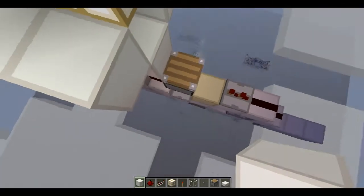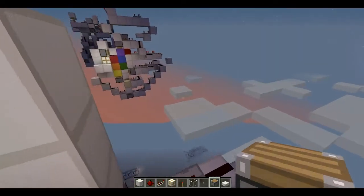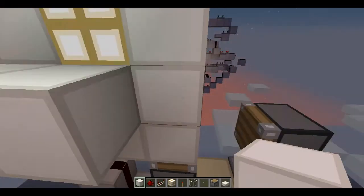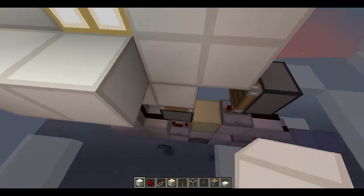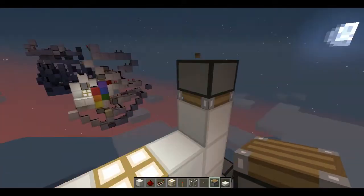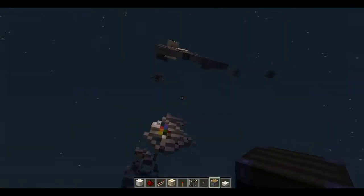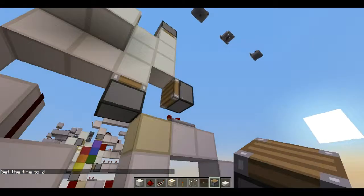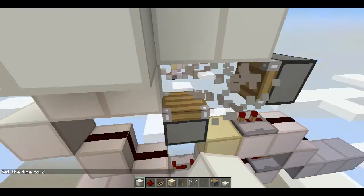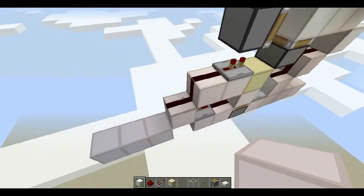For the rotating circuit piston layout, go three blocks up — use any block since we're going to do the colors later. Put a sticky piston here — this is going to push the block, but there's no block here yet. Go three up here, three here, then up here. You're going to have one regular piston here and another regular piston here. First these are going to activate, then these are going to activate pushing those — that's how we do our piston tape.